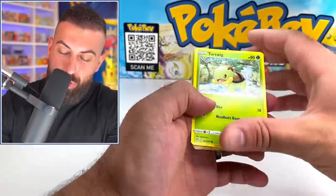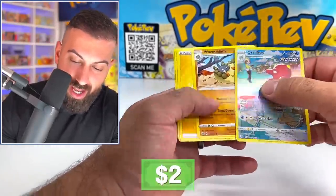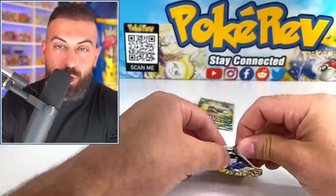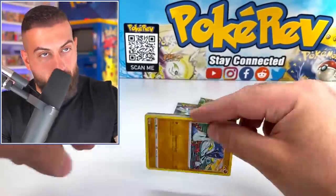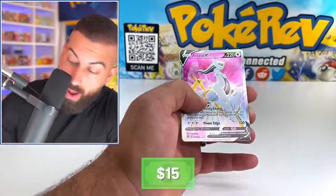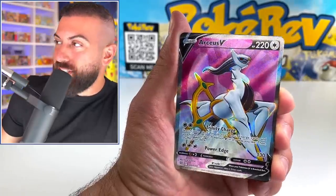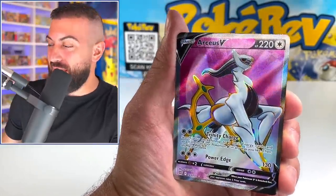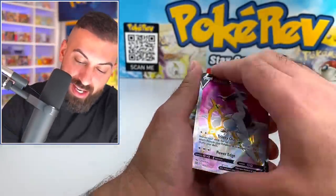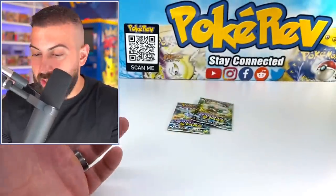Alright, we'll just go straight through these — a Piplup, we got... man, we're crushing it! Artillery and a Worm, alright. Next booster pack — and I don't even care, I'll keep this. Oh my god, this is nuts — a full art RC card hit! We cannot stop today!